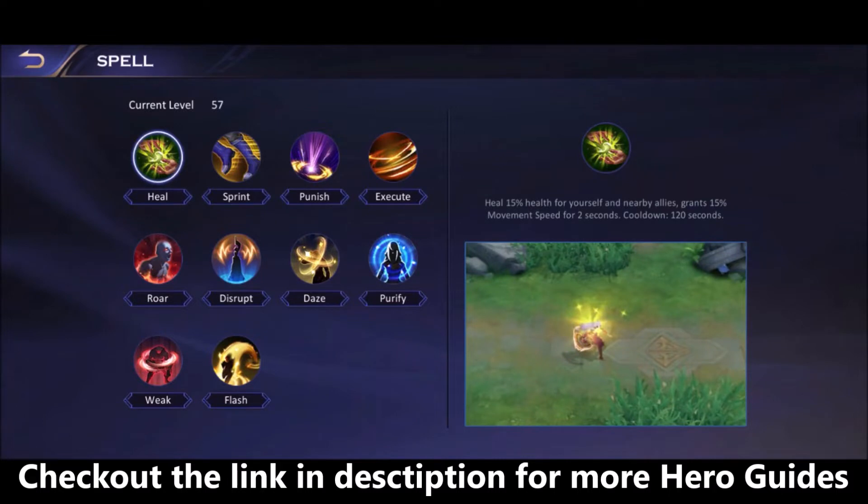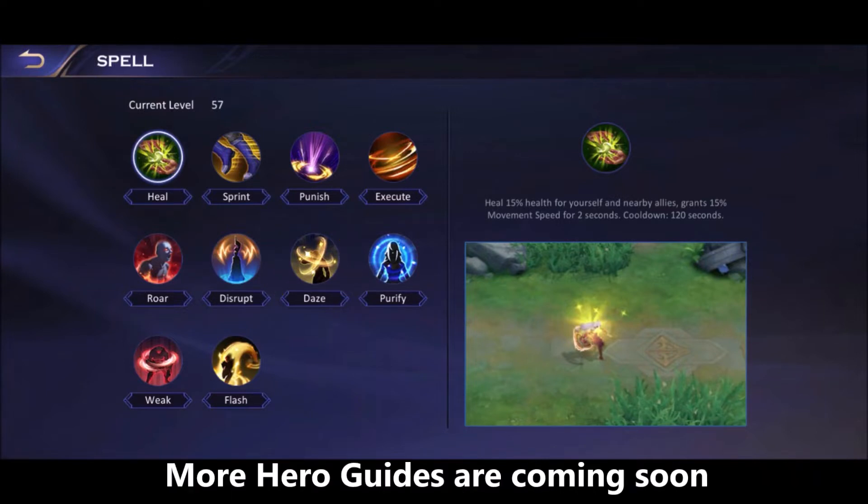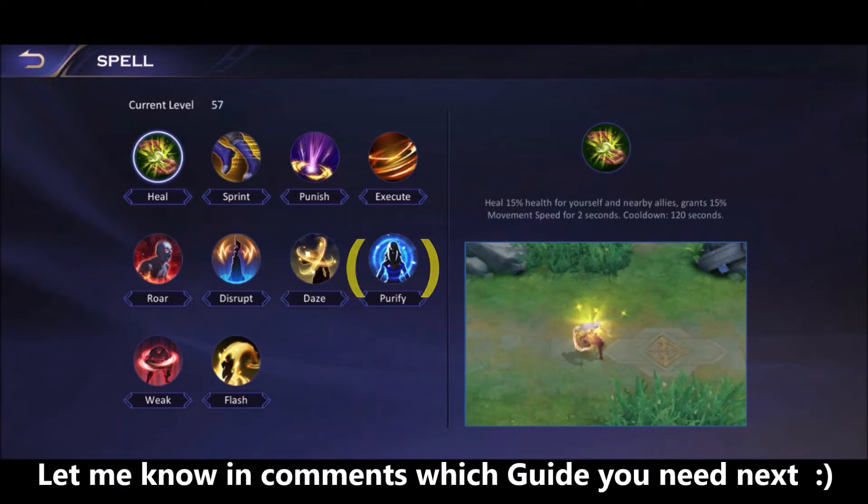For battle spell recommendations: Punish if jungling, Flash for an extra blink, Sprint to catch up with enemies, Daze so that after using Skill 2 to close the gap you can immediately apply a stun then follow up with Skill 1 for the knockup. Execute works well to finish kills easily. Purify is not recommended if you can time your ultra skill well.